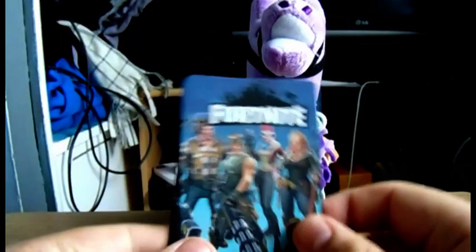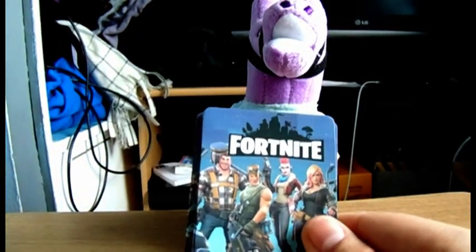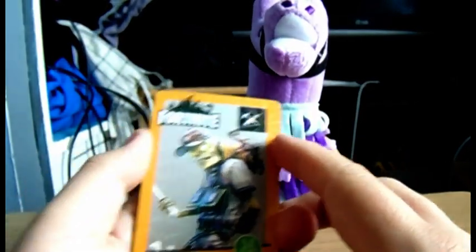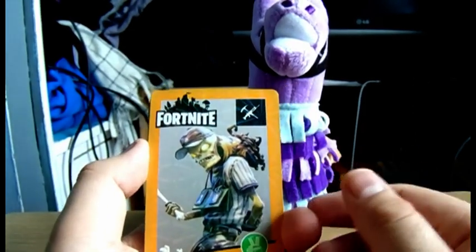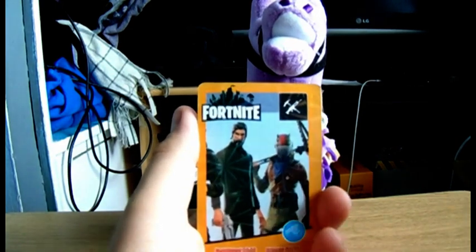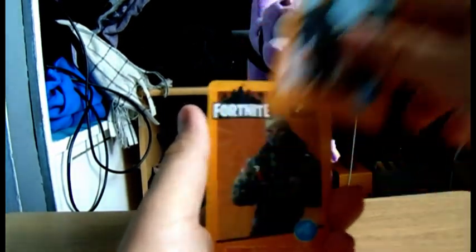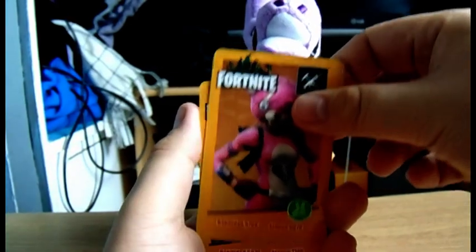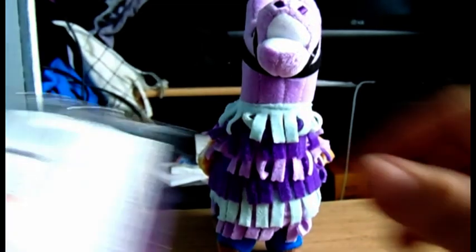I'm going to show you the back of the pack — this is actually kind of pretty cool. We have a skeleton zombie. My favorite skin in Fortnite is the Reaper. Oh wait, they've got the teddy bear — that's the last one. I kind of like it. It's got a little glow about it. I kind of like him, I might have to get some more.